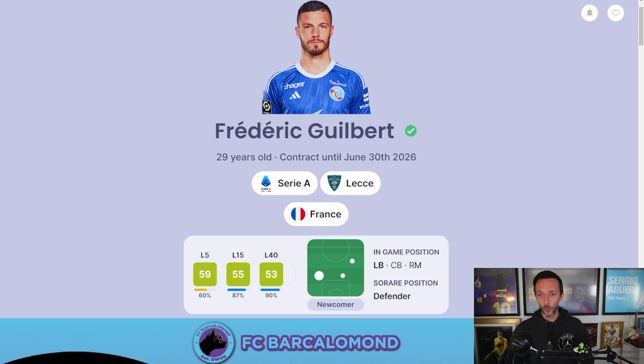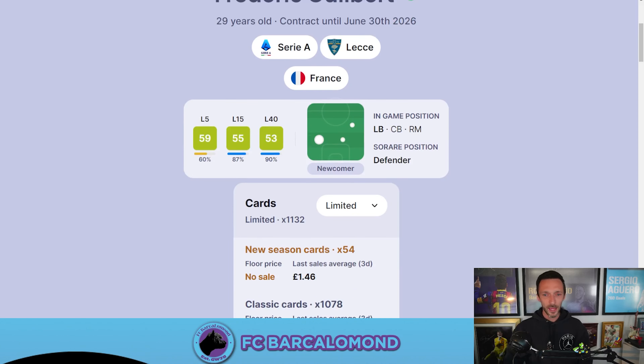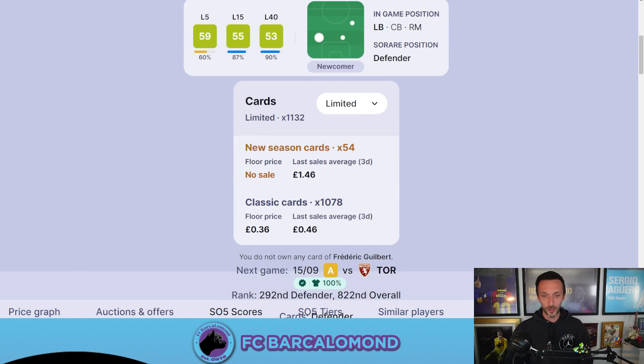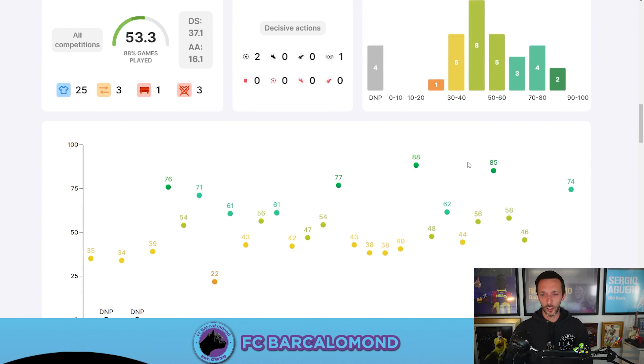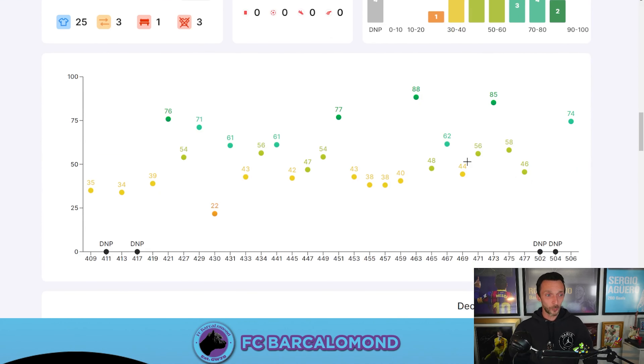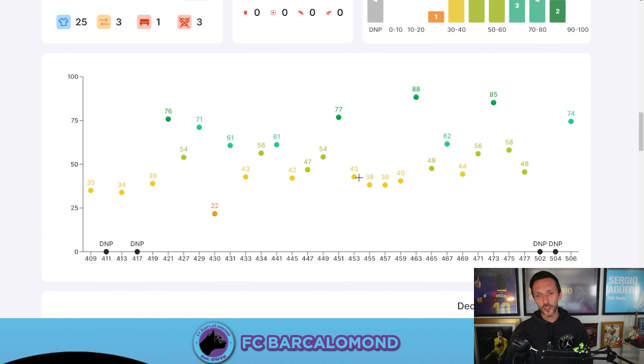The very first contender is Frederic Gilbert, a fullback for Lecce, 29 years of age, with very good averages across his last 5 and 15 games. He can play left back and a bit on the right as well. His floor price at classic level is 36p, which is absolutely incredible. He touches the sides, does the job, and I think he would be a very good zero for us to bring in.